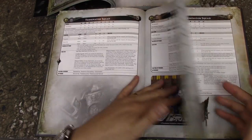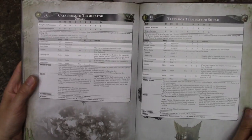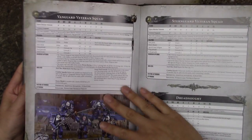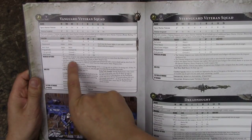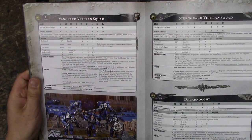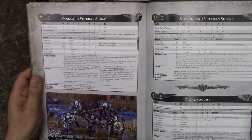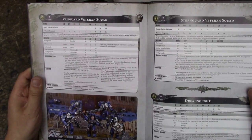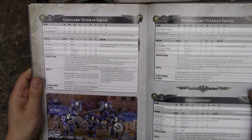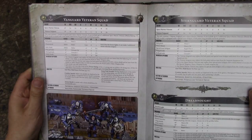Terminators, Terminator Assault Squads, Cataphractii and Tartarus Terminators are here — you can pause to have a look. Vanguard Vets are interesting — any Space Marine veteran can replace their pistol and chainsword with plasma pistols, or take two plasma pistols. These guys are more expensive than Assault Marines, but if you deep strike 10 of them, that's 20 plasma pistols. I'm thinking of making a list with three or four groups of five with all plasma pistols with Shrike, giving them Raven Guard — reroll to hit, reroll failed charges, all deep striking on turn one.